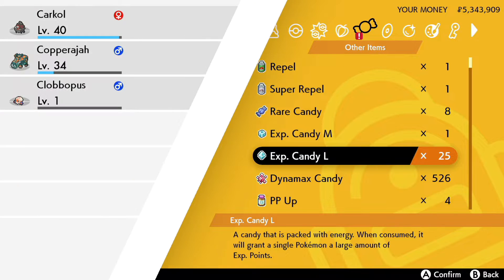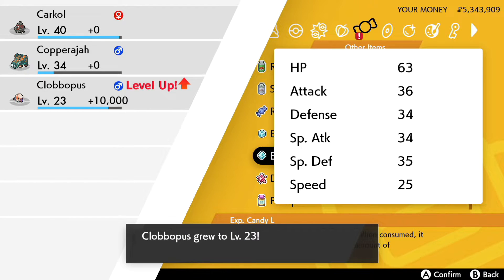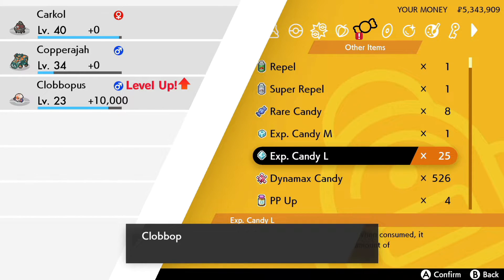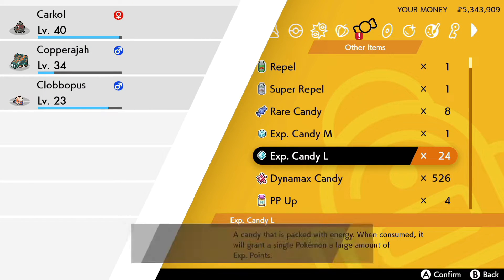Farm experience and Dynamax candies by doing some raids and level up different types of Pokémon for different situations. You want to have counters ready for each type, and lots of experience candies to quickly level up new Pokémon. Dynamax candies level up your Pokémon's ability to Dynamax — every Dynamax level gives a 5% boost to HP when Dynamaxed.